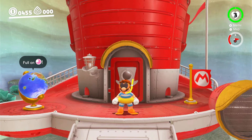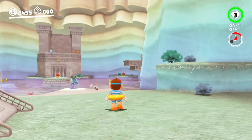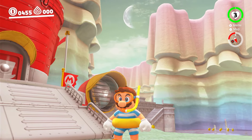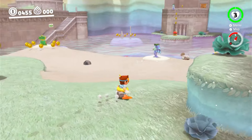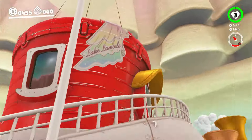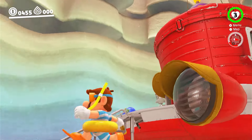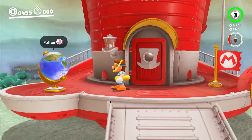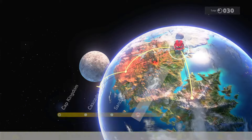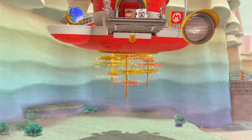Hey guys, welcome to part six of my Mario Odyssey playthrough! In today's episode we are leaving the Lake Kingdom and heading to the Wooded Kingdom. I'm very excited to get going. This has probably been my least favorite kingdom we've gone to, but we did get a sticker for it — Lake La Mode — which looks really cool on the Odyssey. We're heading over to the Wooded Kingdom where we think Bowser might be hiding.